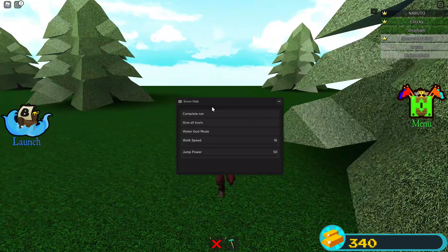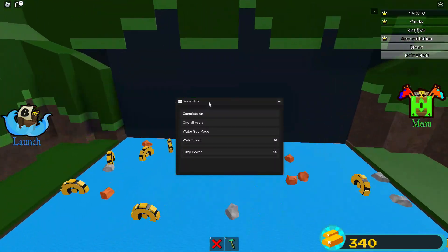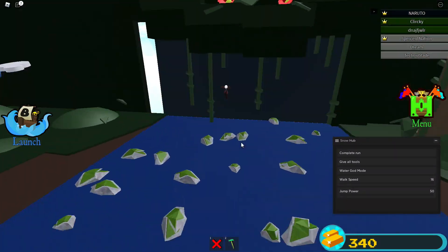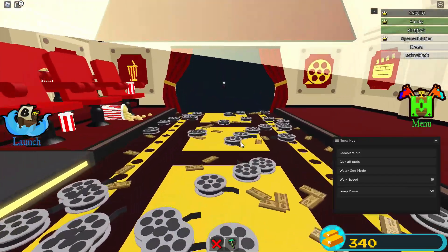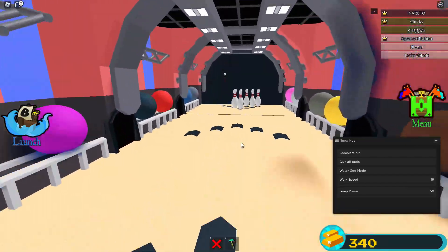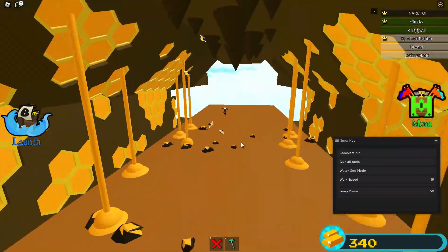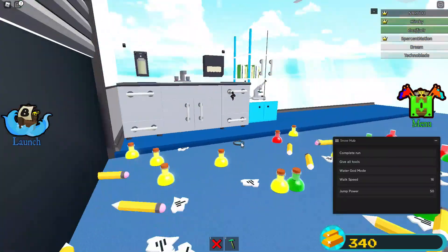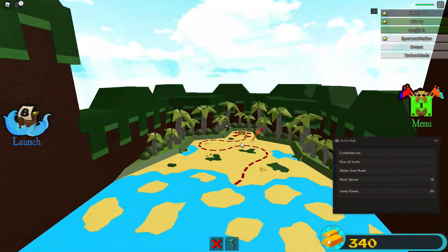So let's start off with Complete Run. This is basically an auto farm, but it only does it one time. As you can see, it works perfectly fine. It actually waits until you get killed and you won't die or get kicked mid-game. You can see that it's very fast and you will not get injured at all.